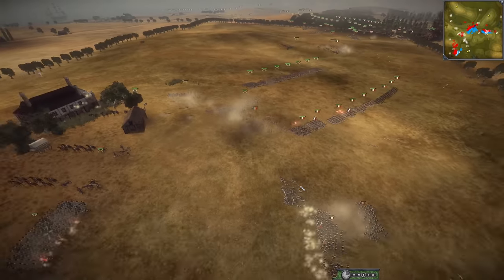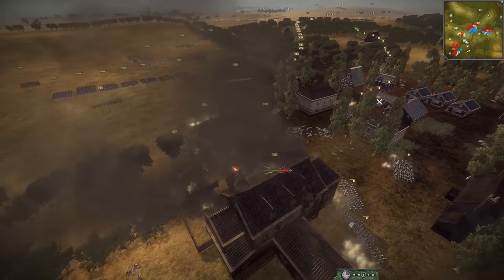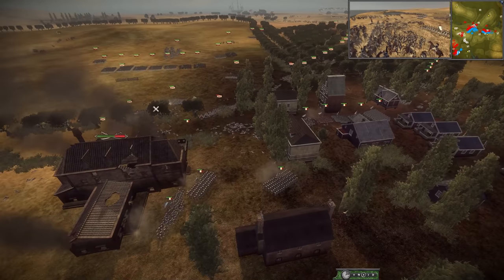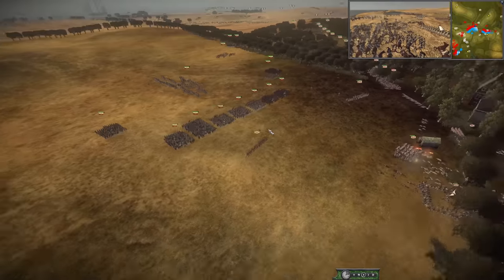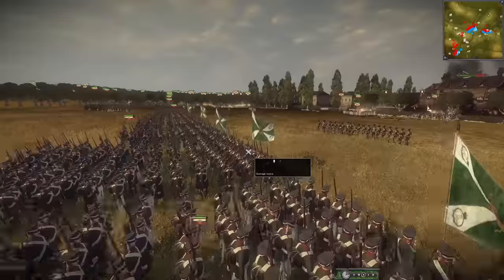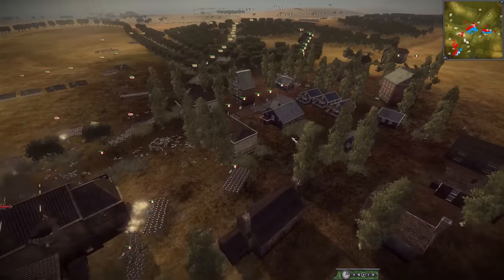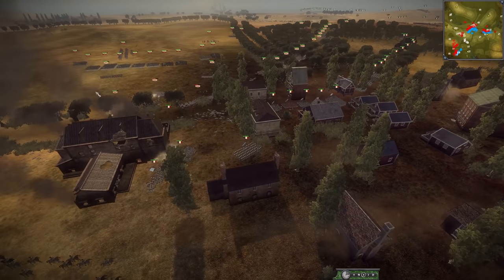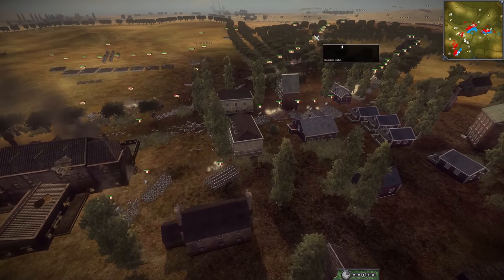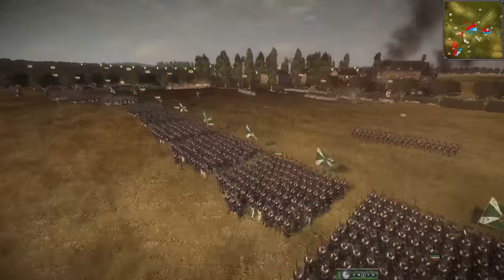What a struggle this battle is, and it's all over the place. The fight for the town is still underway. France looks like they're losing on this side. And look at this — Russia has arrived with fresh reinforcements here to help Spain. France is looking a little rough right now. It's looking like they might have to fall back a little bit — this is just too many troops for them to handle.